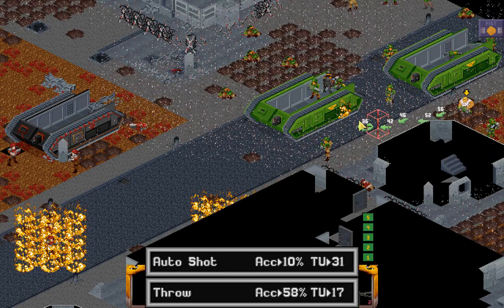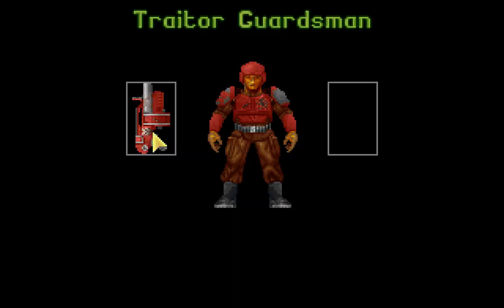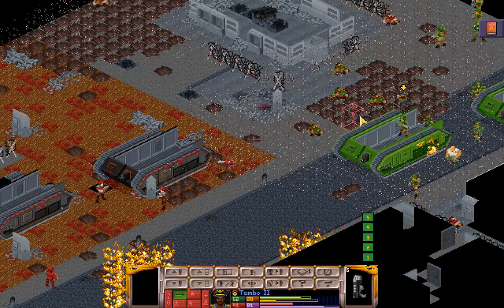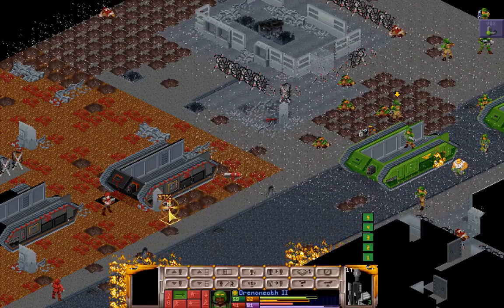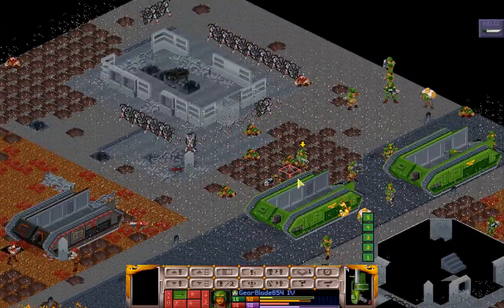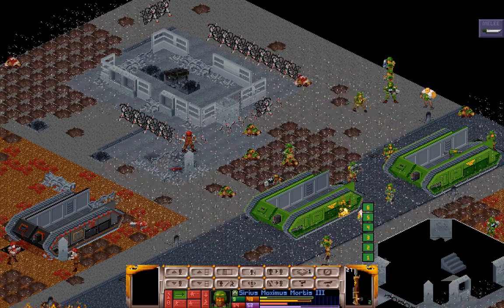We have a grenade launcher to take care of. Tambo, come out here — you need a couple steps forward. Miss — great. Drenaneth, maybe your turn — he's bleeding, get back into cover. Gear Blade, grenade-launcher the guy with the grenade launcher — not great. We have one right there. Sirius, why don't you get rid of him — that wasn't very well done. Gabrielle — there we go.